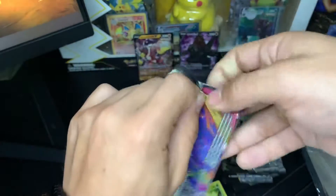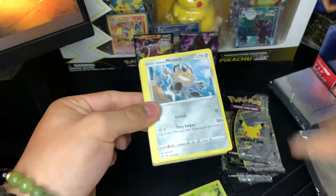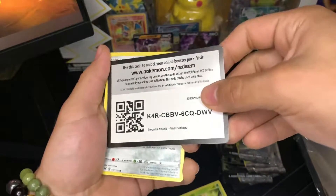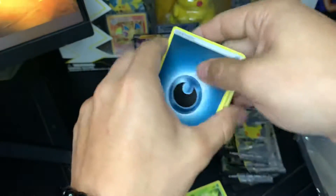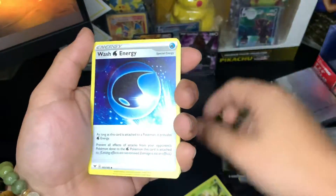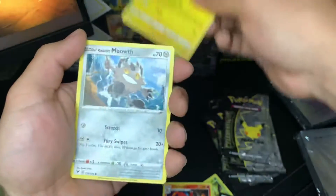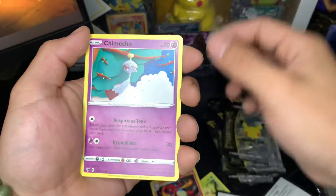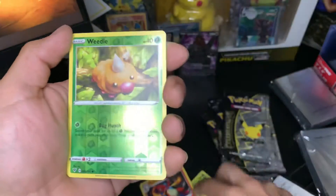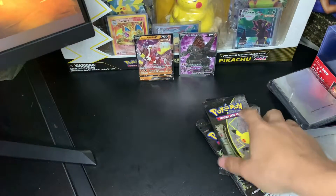Second pack of Vivid Voltage. Open the pack and move on. Code card right there. Fire type. Got Dark Energy, Wash Energy, Charmeleon, Pincurchin, Meowth, Chimecho, Snom, Slugma, Beldum, Weedle, and Yanmega. So nothing out of that last pack — a little bit disappointing for Vivid Voltage.